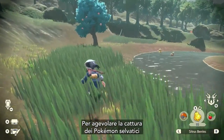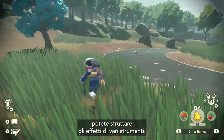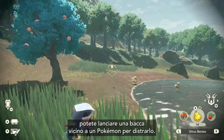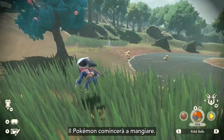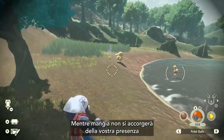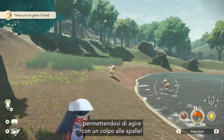You can use items to your advantage when catching wild Pokémon. For example, throwing a berry near a Pokémon will distract it. The Pokémon will then start eating. While eating, the Pokémon is much less aware of your presence, allowing you to go in for a back throw.